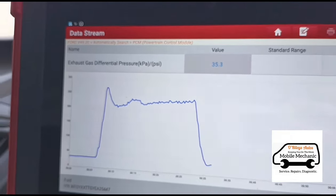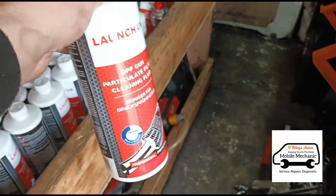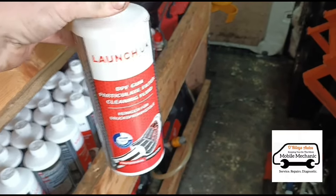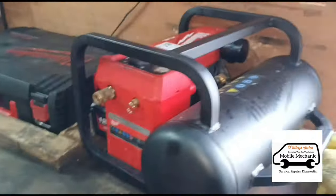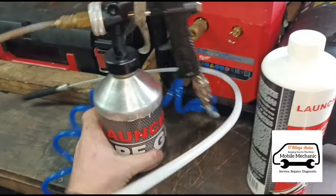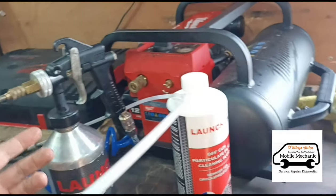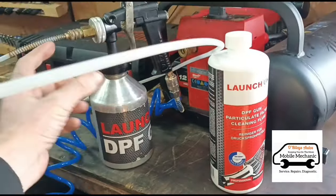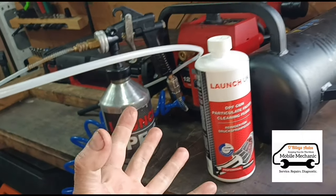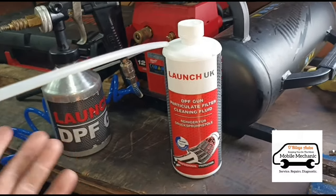We're going to use this Launch DPF cleaner here, injected directly into the DPF without any forced regeneration, using our compressor hooked up to the Launch DPF gun. What this does is force the fluid into the DPF at 120 PSI of pressure, and it also injects air along with it — so it injects air and fluid directly in, foams the fluid up, and that works at almost 100% success rate. Well, it's been 100% success rate for me.